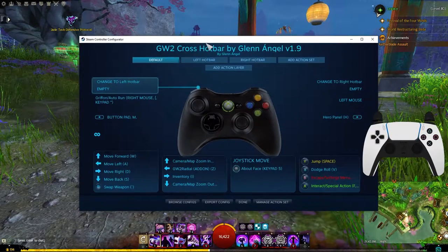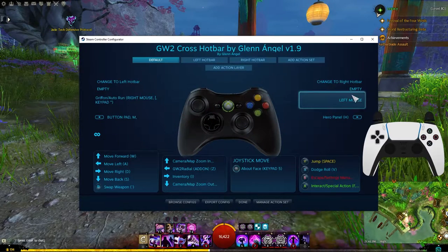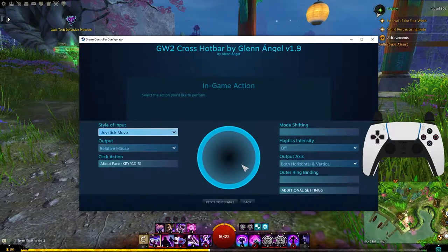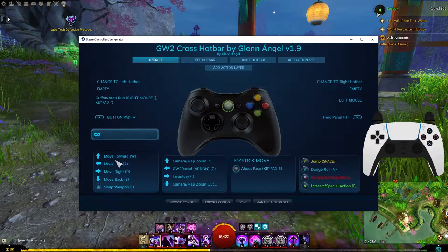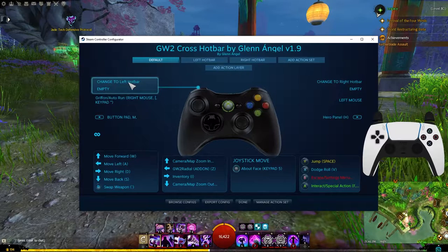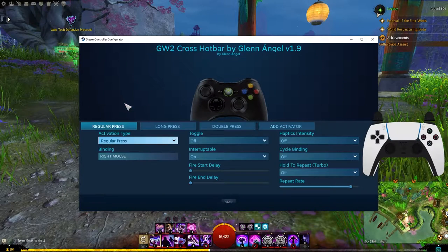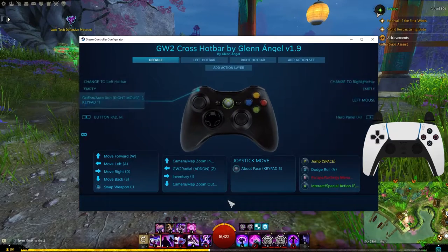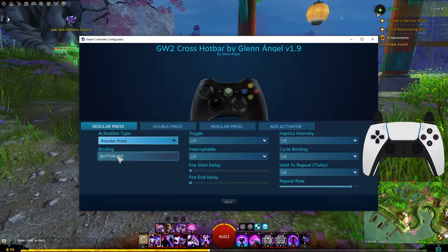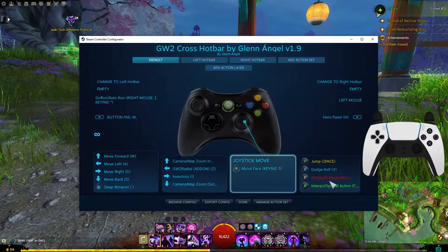Let me show you how to go about changing different things. Let's say you don't want to use about face on the joystick. All you have to do is go to whatever section you want and click on the button. For the joysticks specifically, you're going to want to look for the click action. For things like the left trigger, left bumper, select, and start, you will look for the binding specifically. For things like the D-pad and the face buttons, it's a lot more intuitive — you see the buttons right there, you change it, and that's it.